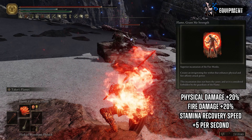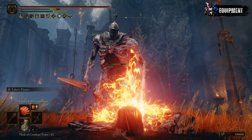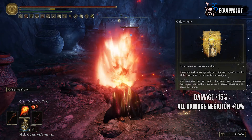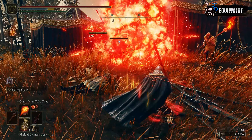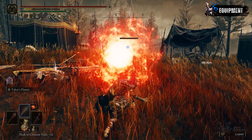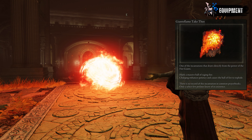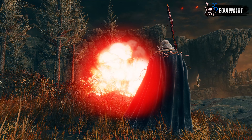The first spell on the list is Flame Grant Me Strength, for an additional 20% physical damage attack boost and stamina recovery buff. The second buff is our staple Golden Vow, which increases overall damage by 15% and adds 10% damage negation — very helpful for this build. Since spamming the skill over and over may get repetitive, I've added offensive incantations for variety and versatility. I suggest slotting in Giant Flame's Take D for ranged attack purposes. Since we already have an insane amount of Faith, this incantation will also hit hard, especially when dealing with bosses or clearing out enemies with its insane blast radius.